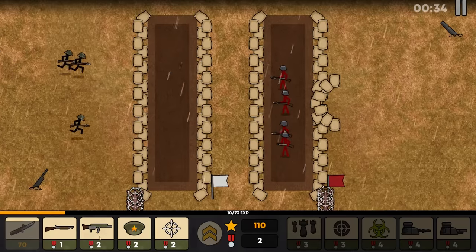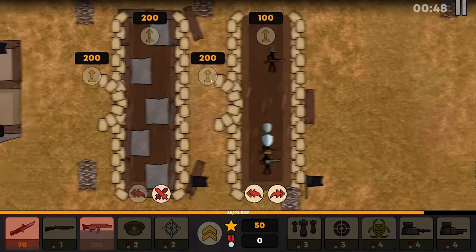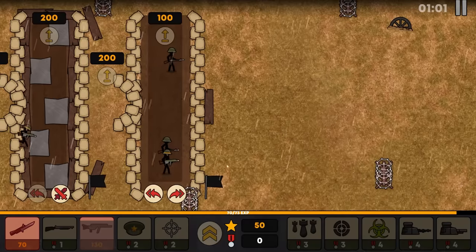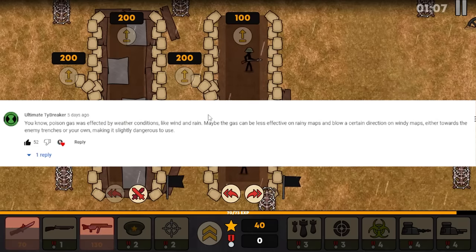We've added the tier 3 upgrade to the machine gun, which you're going to be seeing in action today. Artillery barrage and precision artillery also depend on the weather. One of the ideas mentioned was having wind affect poison gas — this was brought in by Ultimate Tiebreaker. This is a brilliant idea. If the wind changes and you fire gas pretty close, it might come back and hurt you. Action, reaction, cause and effect.